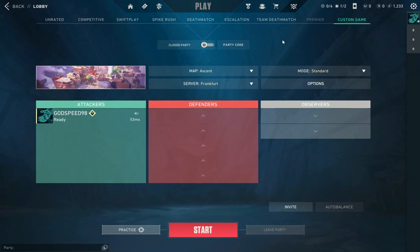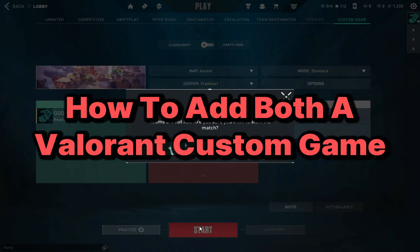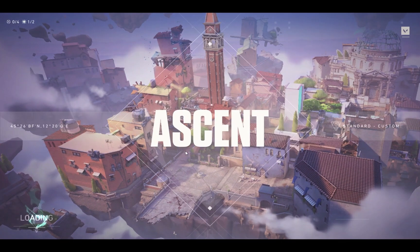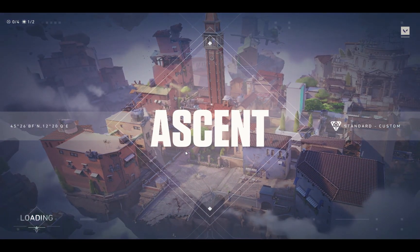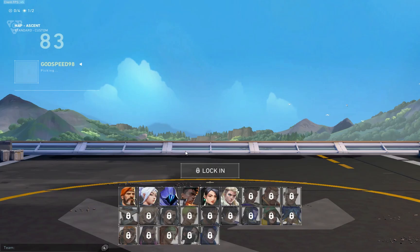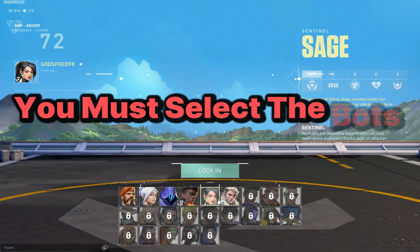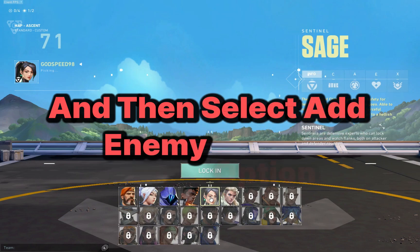Hello guys and welcome back to Tracer Digital. Today we're going to see how to add bots in a Valorant custom game. In order to add an enemy in a Valorant custom game, players must first select the custom game option from the main menu. From there they can select the create custom game option. Once the custom game lobby has been created, players can invite friends or add bots to the game. To add an enemy, players must select the bots tab and then select the add enemy option.